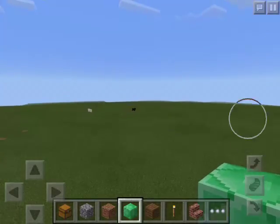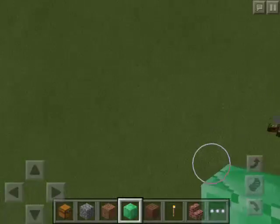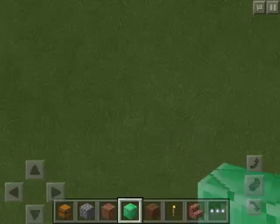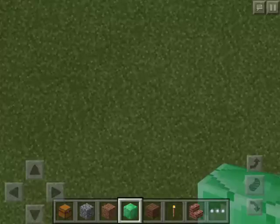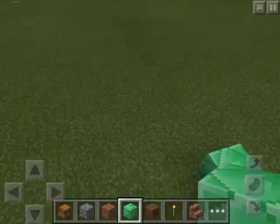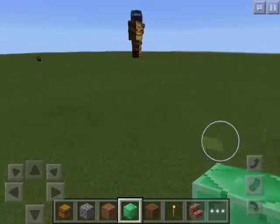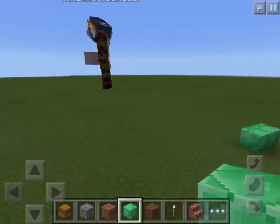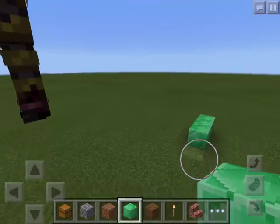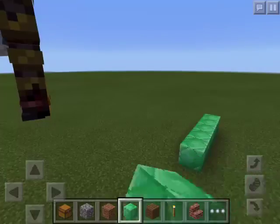I'm just going to fly for a little bit. I'll make mine, but I'm not going to make a house. Make the house as big because we'll have two rooms for me and you. Okay, sounds good. Can I build a bit of a castle? Yeah, a bit of a castle.